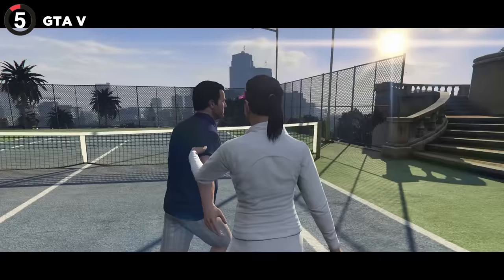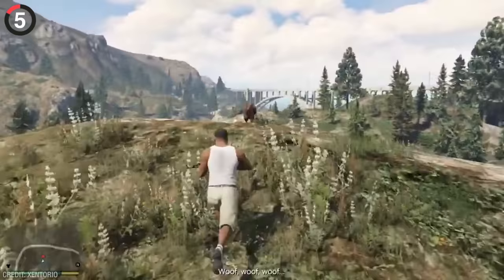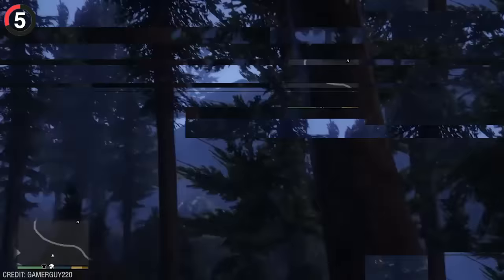In GTA 5, people were so distracted by one easter egg that they had no idea it led to another until three years later. Bigfoot is insanely popular with the fans and you can spot him in the forest sometimes and even play as him with peyote. Now this is already pretty cool, but if you do this in snowy weather between 5 and 8 am, a special golden peyote will spawn on the map.